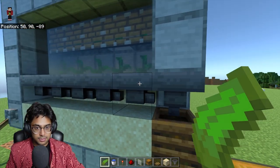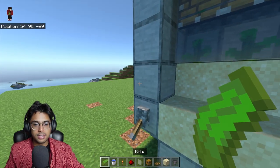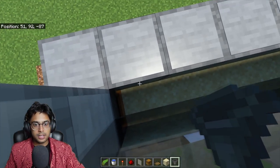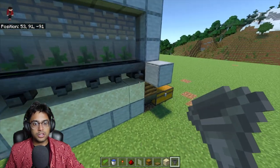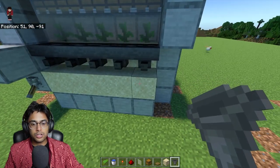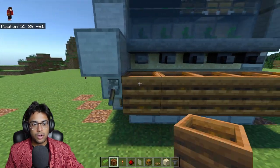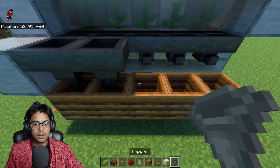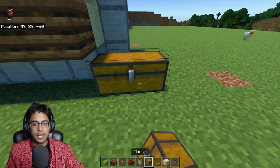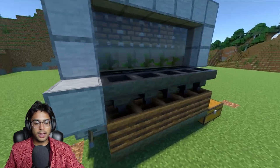If you want to make this the fastest farm, remove these hoppers and make them face towards the front. Add these hoppers to the front — they need to be facing front. Once the hoppers are facing front, remove the old ones. Add a composter for every single hopper below, and then connect hoppers ultimately all ending into one chest.